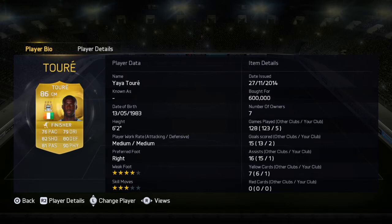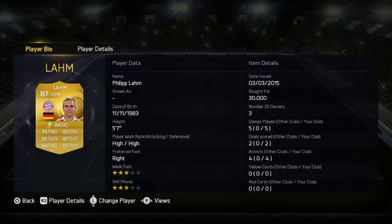The four-star weak foot is good, three-star skills — I don't really do skills that much. 87 defending, and five games, two goals, four assists from a CDM — that is really good.